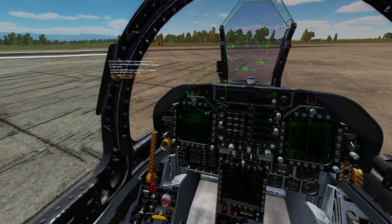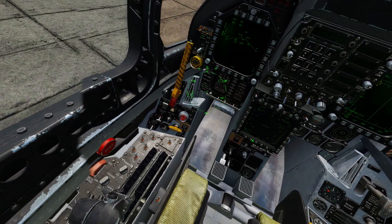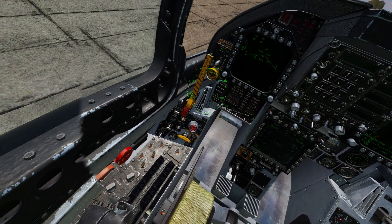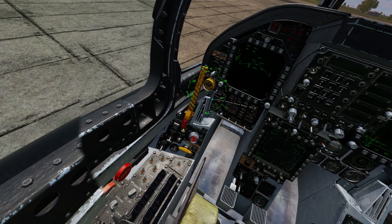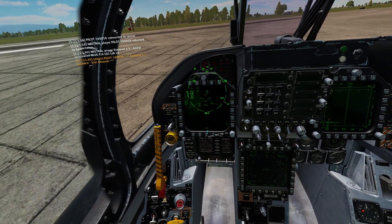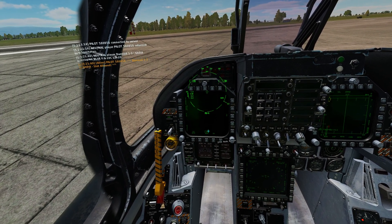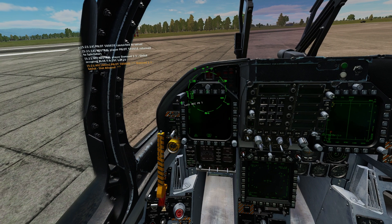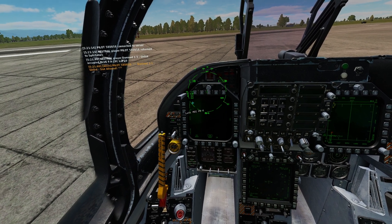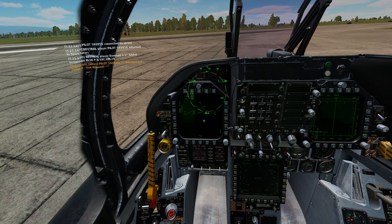To set up jettisoning, down here we have the jettison station select panel, and each of these buttons corresponds with one of the pylons that we can see on our stores page. To access this we can go to our menu, hack menu, upper left - it says stores. It lets us know what's on all of our pylons.